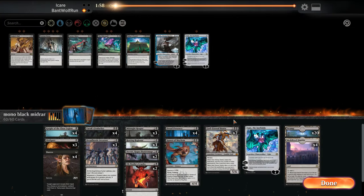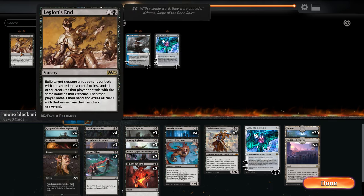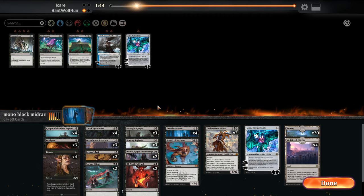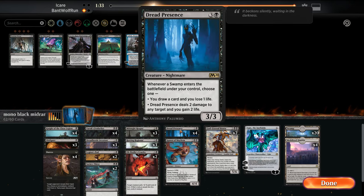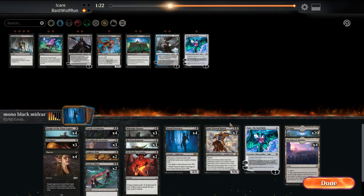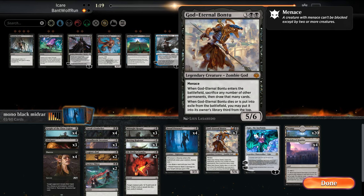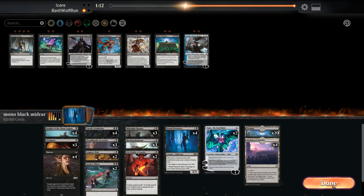That worked out pretty well game one. Post-board, we want Sorin's Thirst and Legion's End. Probably don't want the Davriels in this matchup. Ugin's is clean removal but we're unlikely to get that high on the curve versus them. Probably get rid of Spawn of Mayhem here, and maybe just cut a Bontu and play Ugin's instead.